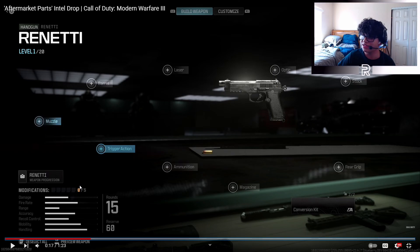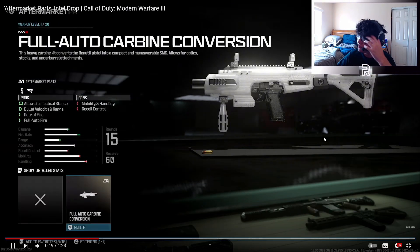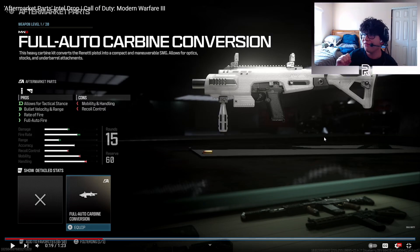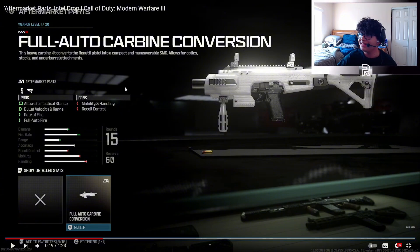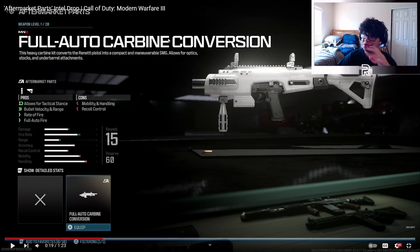Modifications are still capped at five — it's not like Vanguard where you could put ten on. Weapon progression is right here and it looks like guns are staying around level 20, similar to Modern Warfare 2, not like MW2019 where you could level up to 60. Right off the bat we also got a blueprint or aftermarket part, which is basically a fully automatic carbine conversion kit. They'll probably use this to sell more of the game or put it in an ultimate edition.